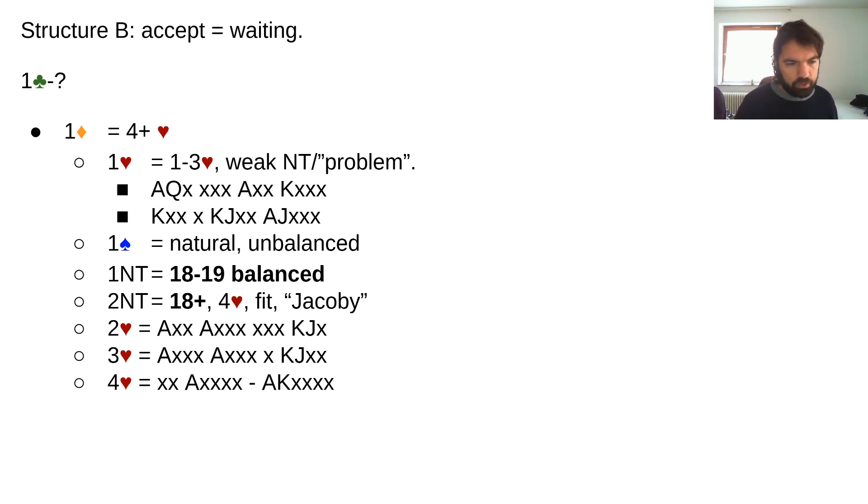For example, with a stiff diamond you also have three diamonds available, giving you the extra option of showing a mini-splinter on the three level — since everything is higher than one club. You have to agree on this as well. Maybe this hand would have wanted to bid three diamonds instead of three hearts. But just for illustration, these are some rough example hands for raising, and the more raises you have available, the better off you are.